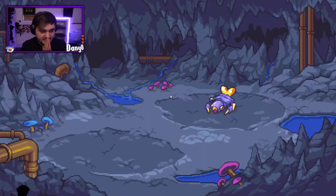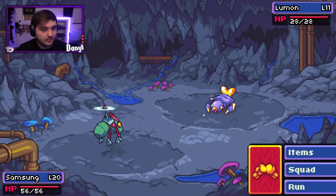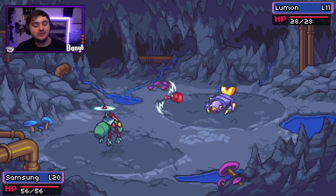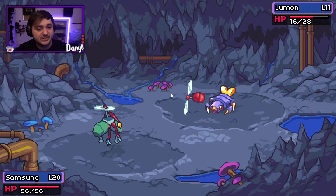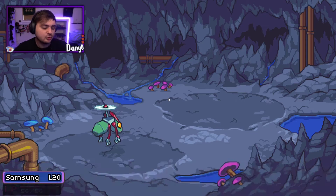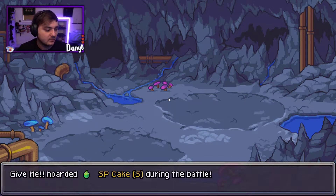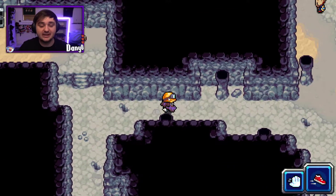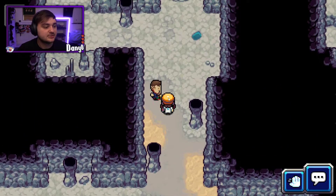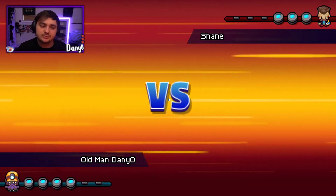First Chronomon encounter in this part — it's a Lumon. We are definitely going to fight him because we get decent XP from here. 142 XP — that's not bad. If we keep getting that we'll be level 21, which is great. We obviously have to keep battling because Hoarder works every time you win a battle, and there are trainers down here too. I haven't used my coupon in the shop yet.